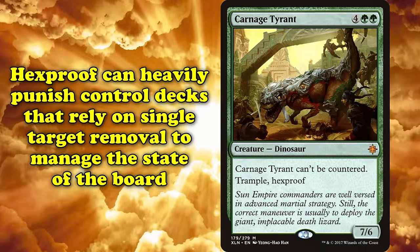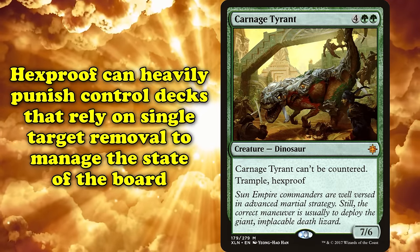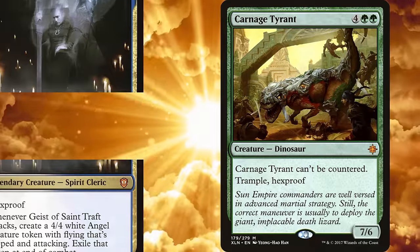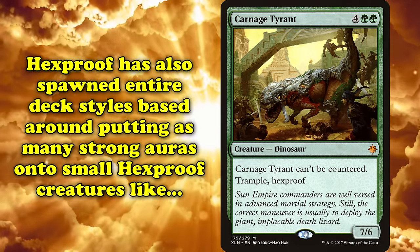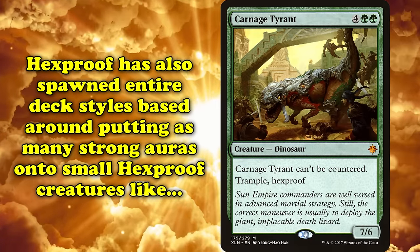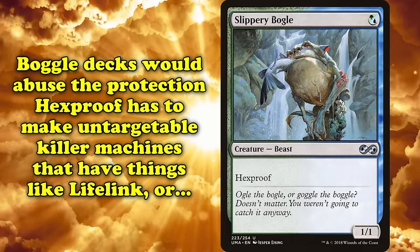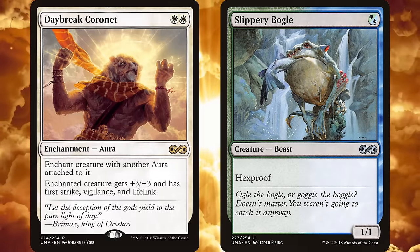Hexproof particularly punishes control decks that rely on single target removal to manage the board state. Competitive Magic has thus often seen decks rely on Hexproof creatures as their main sources of damage, such as Geist of Saint Traft back in the days of the old Legendary rules. Hexproof has even helped spawn an entire style of deck based around putting as many powerful auras onto a small Hexproof creature like Slippery Bogle as you can. These Bogle decks abuse the difficulty of clearing out a Hexproof creature and make untargetable beatsticks with lifelink and other powerful keywords.